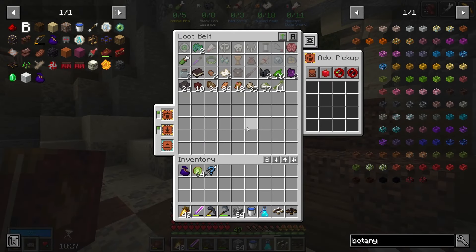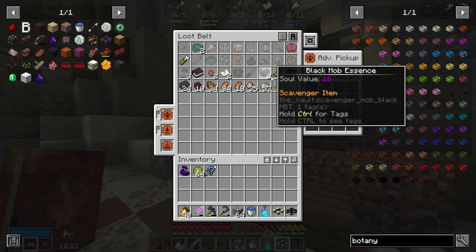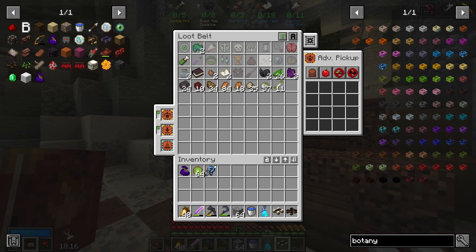From that first room I got two ripped pages, two black mob essence, one zombie arm, no black scrolls or skeleton bone charts.